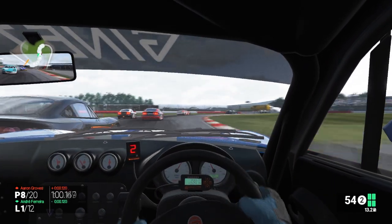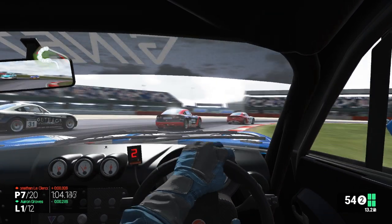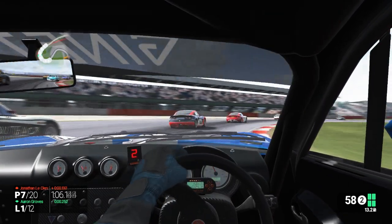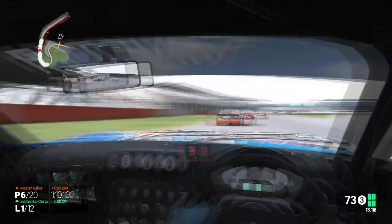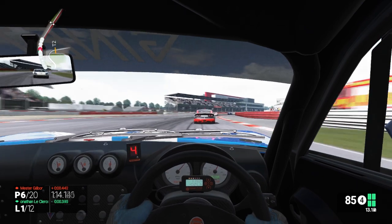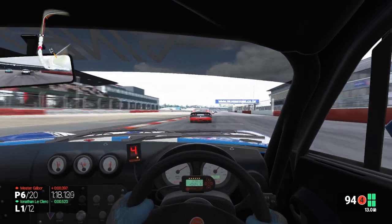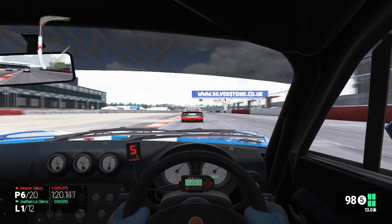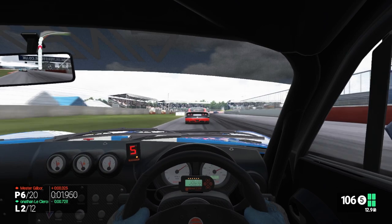He's braked mid-corner there — bit of contact. We're going to slip up the inside on the next part of that corner. Looks like we've got up into seventh, maybe even sixth here on the exit, side by side and we've squeezed him out of the position. So sixth place it is for us at the end of the first lap — great first lap, we made up five positions and we're right up behind fifth and the rest of the front five.